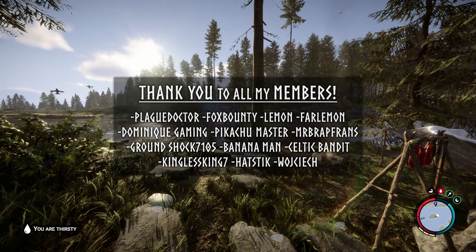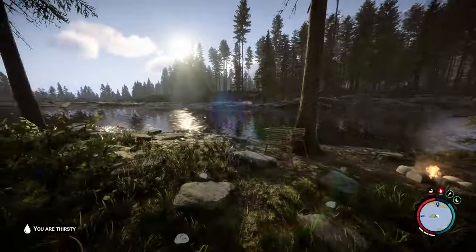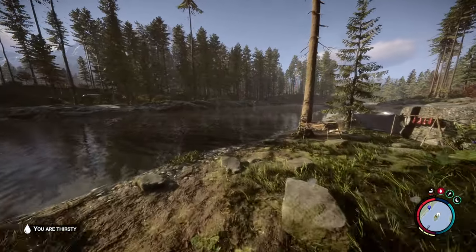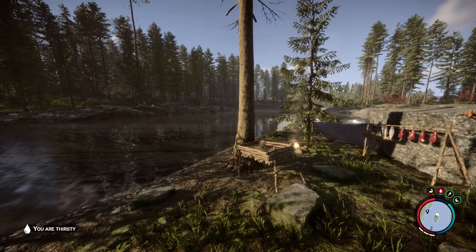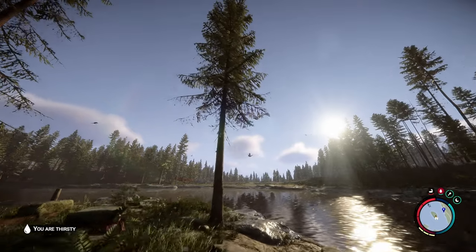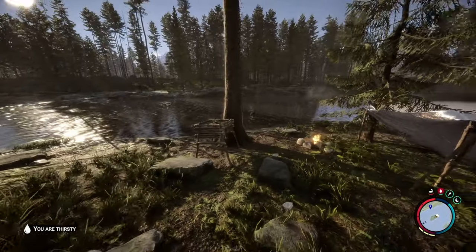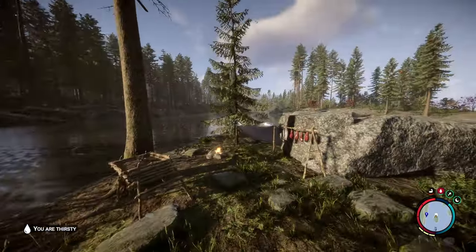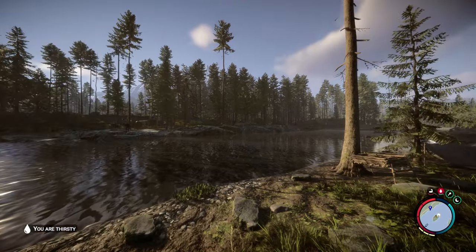Welcome back everyone to Sons of the Forest. We're starting off at the camp we built in the last episode, and today the main goal is to build a cabin out here on this small island. That might sound hard — how do we get the logs out here? That's going to be the main question. Either way, we are going to build a cabin out here, and that's going to be the main goal for this episode. It'll take quite some time, so I don't know if we'll be able to do anything else.